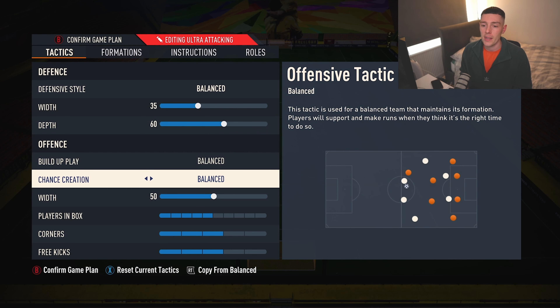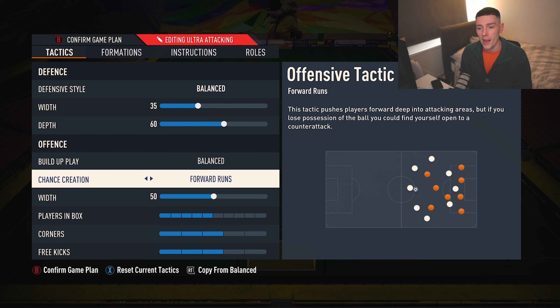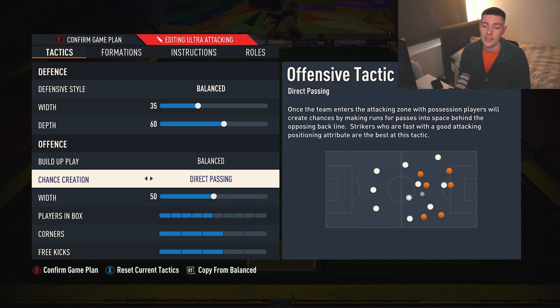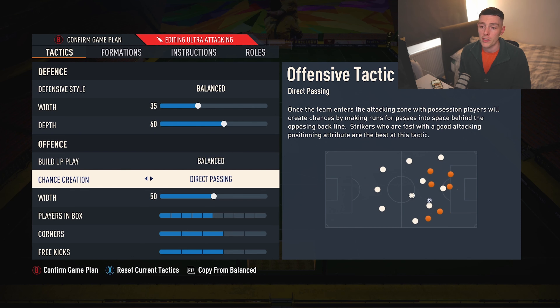Build-up play is Balanced and Direct Passing. I tried Forward Runs, which was okay — first time this year I've used forward runs, and it's actually usable, but still not as good as Direct Passing. So if you want to compete at the top level, you need to be using Direct Passing.